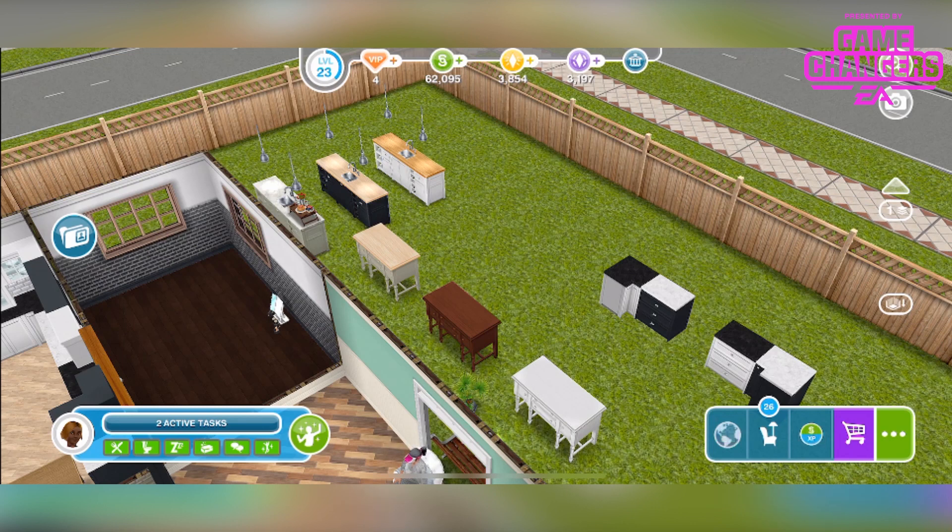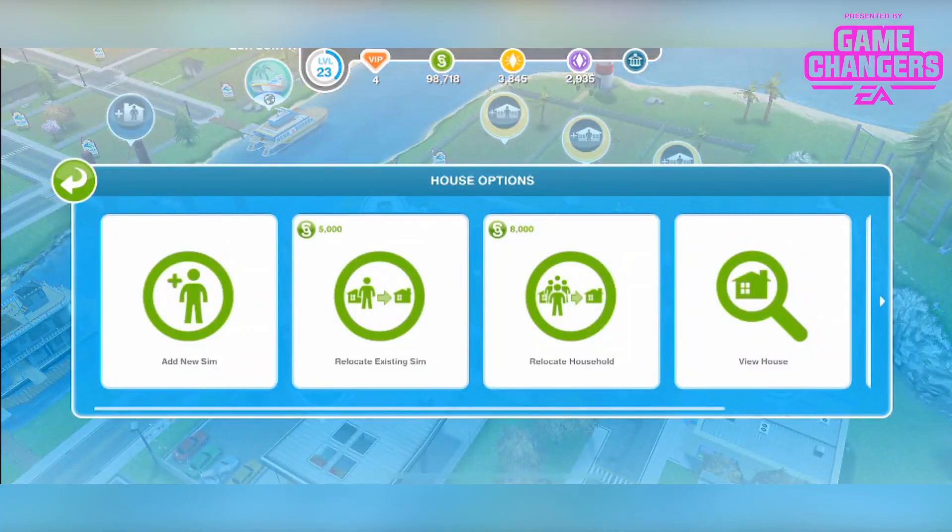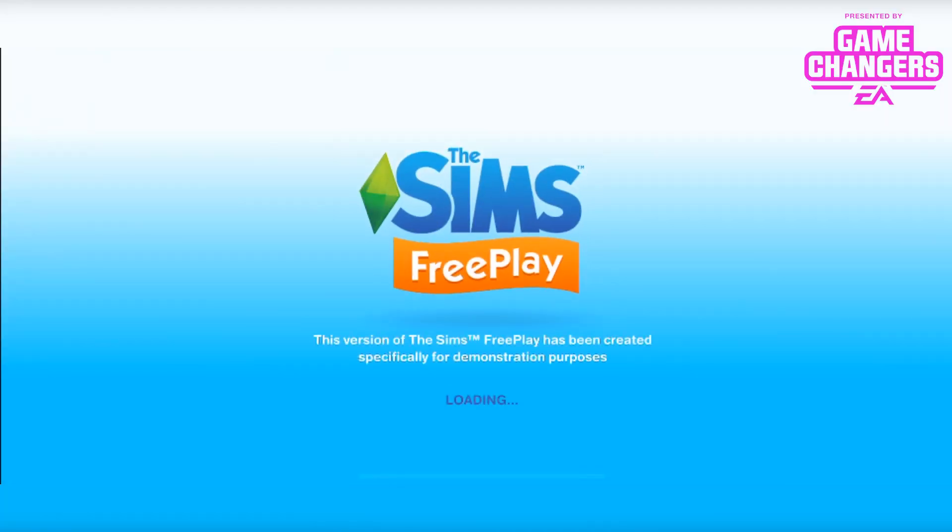Simmers have seen support posts before, but in the new update players will be able to build balconies on support posts away from the main building. This feature will give players even more freedom and options around their home lot designs. Players will need to have completed the Lovey Dovey Balcony quest to access this functionality.